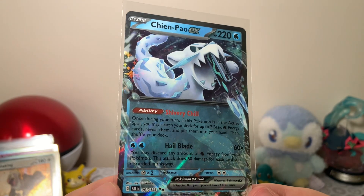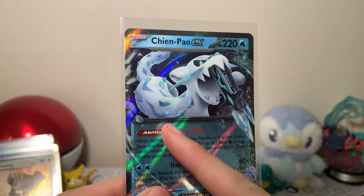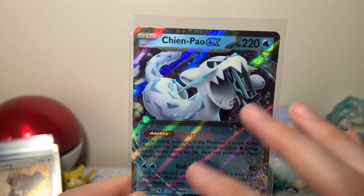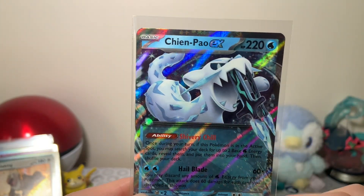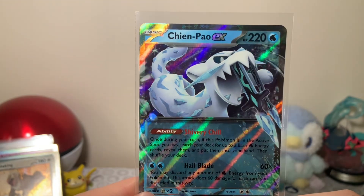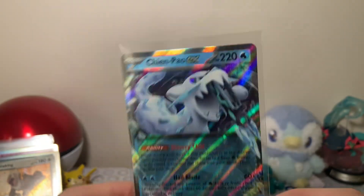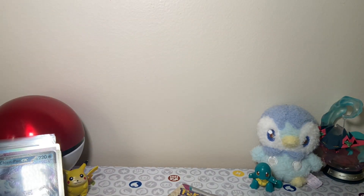I like how you can see his arm sticking out underneath — makes you feel like the artwork is a little bit more extended than it is. I like that. Chien-Pao, Chien-Pao. I'm terrible at pronouncing things as it is.